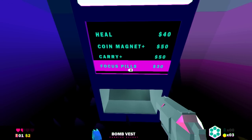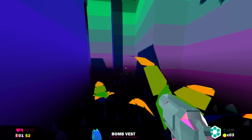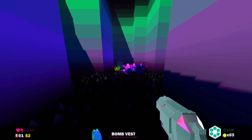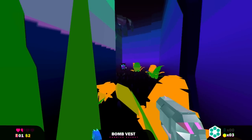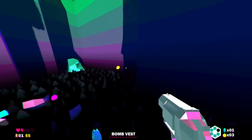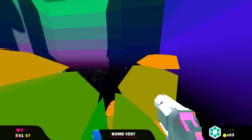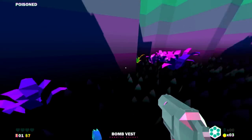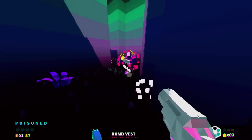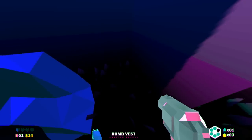One thing we can deduce from what's happened here is that as you go down floors, the price of things increases, which is fair enough. So as the difficulty rises, I would imagine that means the money gained from each enemy probably increases also. Maybe it doesn't. Oh, you fucking snake! Snake in the grass! There's always a damn snake.